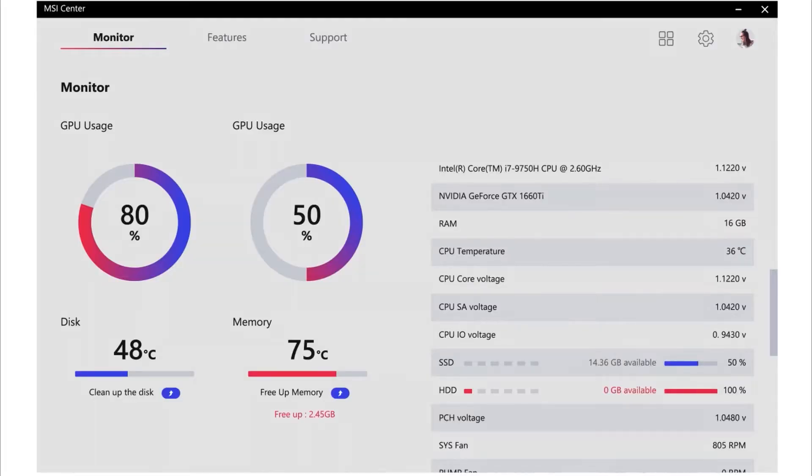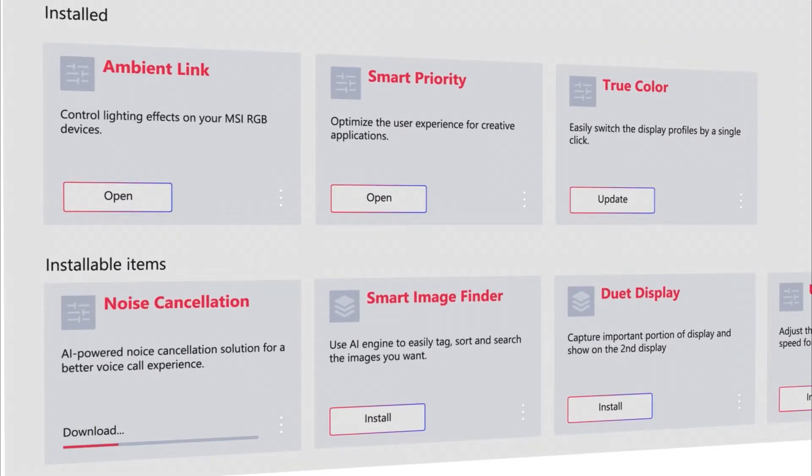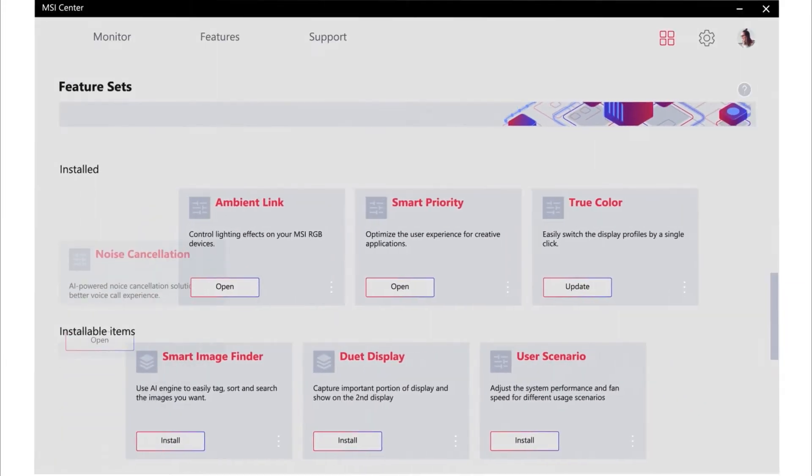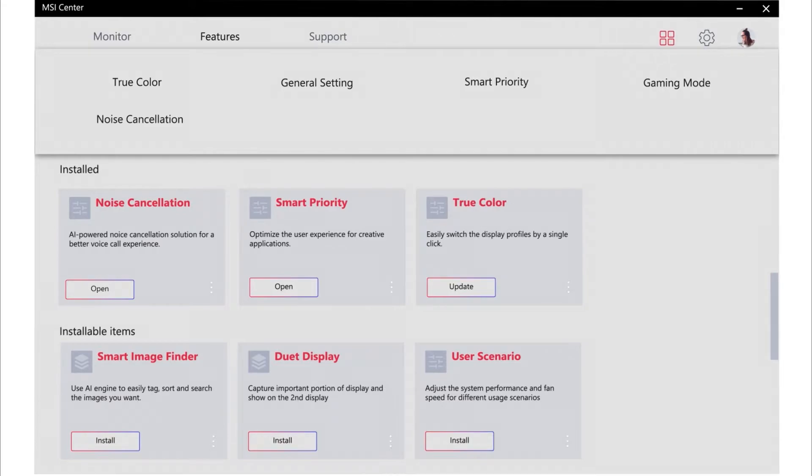The brand new MSI Center kept all the exclusive functions listed for you to choose and customize. Instead of having all features pre-loaded inside, you can now install the features you need by simply selecting them in the feature set tab. You can also remove the apps you don't need by selecting uninstall in the settings. This will avoid unnecessary workload on your system.